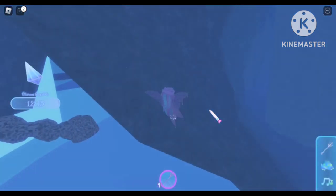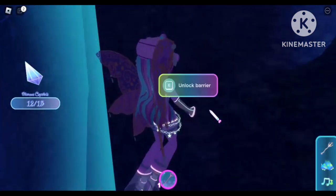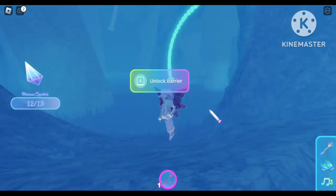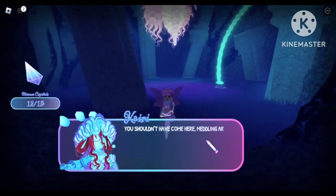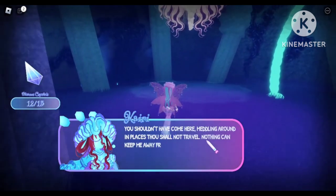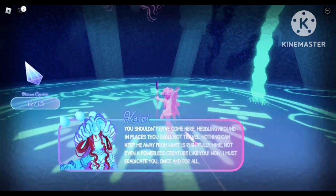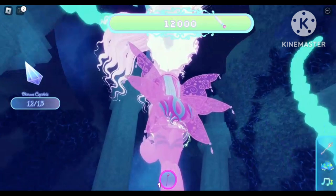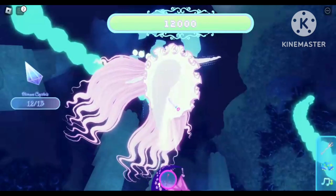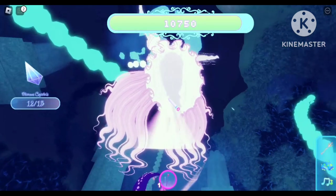Now that you have collected all 12 crystals, we have to fight the boss to claim our 13th crystal. You have been teleported here — take out your scepters, it is time for battle. You will get dialogues from the evil mermaid and she will say how did you get here, I have been sealed away. You can go underneath the boss and just spam your mouse to defeat her — it's pretty simple and really easy.